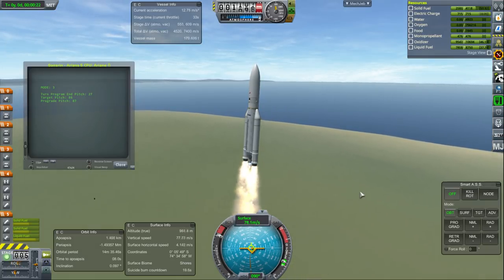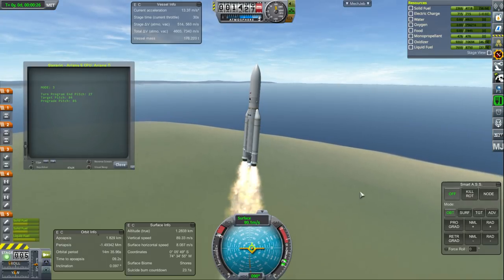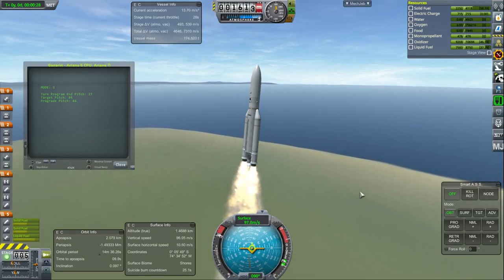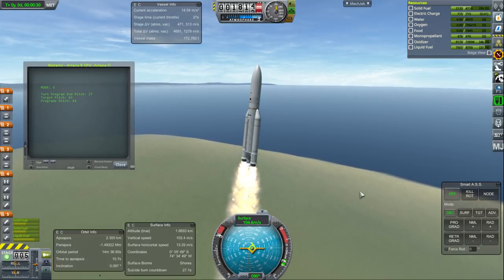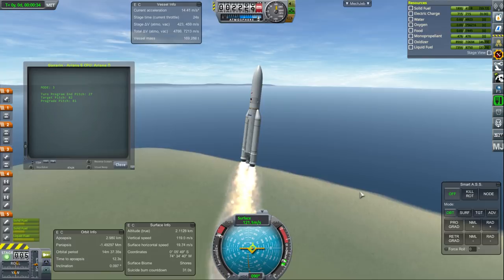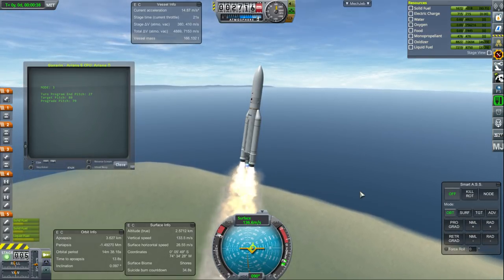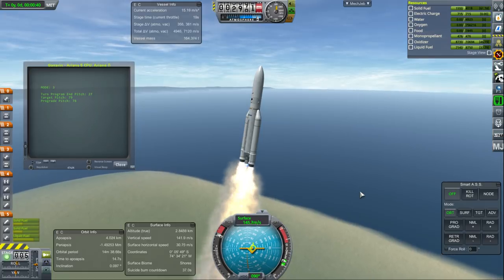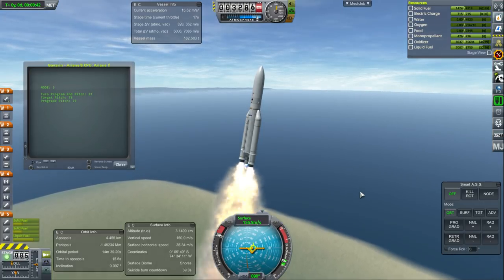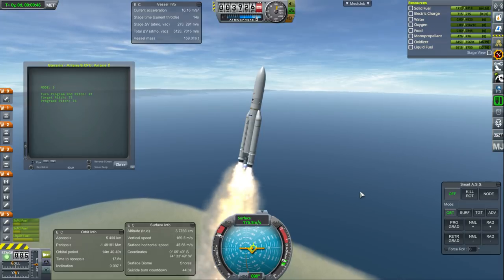We have the Ariane 5 and we also have an Ares-like system. I'm also going to be using the Cormorant Aeronology Space Shuttle parts, and you'll see that in a bit. We are currently launching the Gagarin module of our Kerbin orbit space station, and we'll begin by building that space station, then proceed to build stations and bases around the Moon and Minmus.